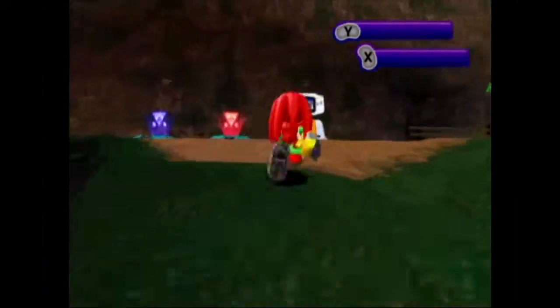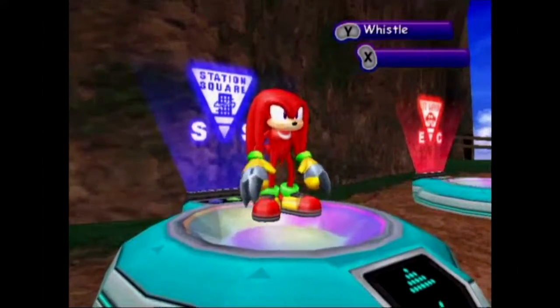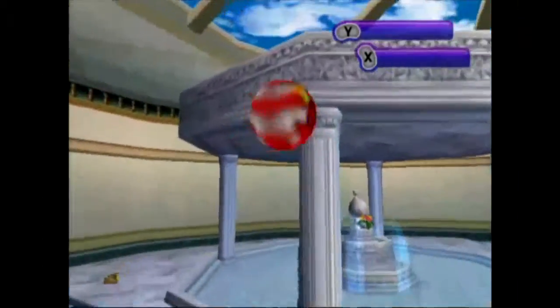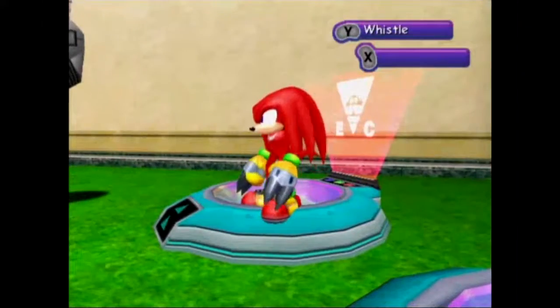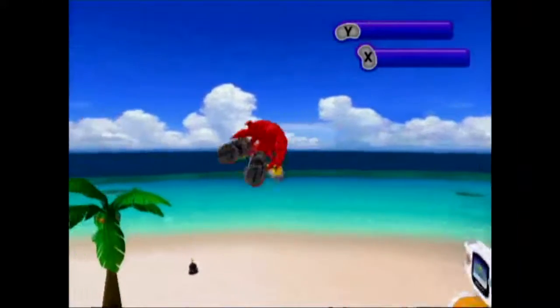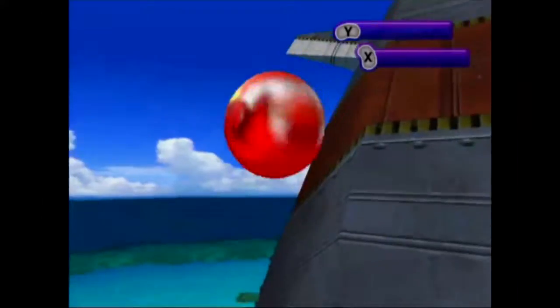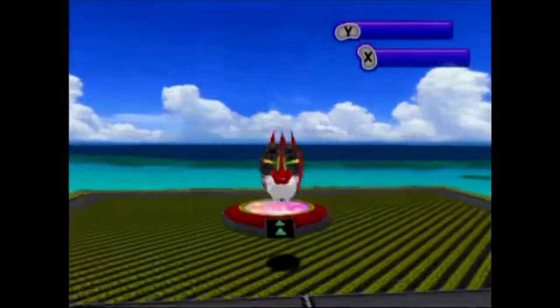Here is the Chao Garden for the Mystic Ruins. We can go to the Station Square one right here — you have little warp pads so you can warp seamlessly from one to another. There's also a shop. One interesting thing about the Egg Carrier one is that there's a missile — I like to think it's the one Eggman uses in Tails' story.